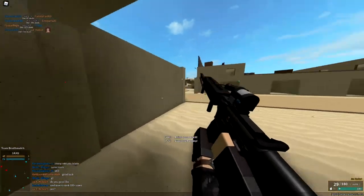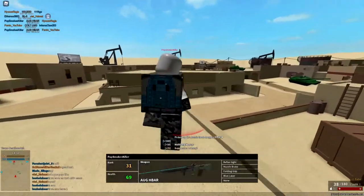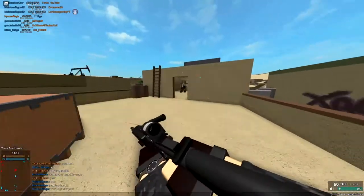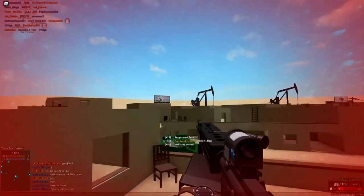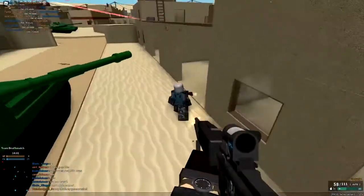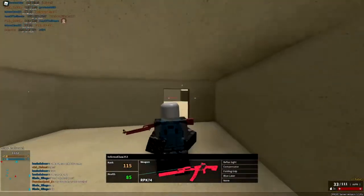It helps a little bit at longer ranges. But when you get into a close range engagement, like if there's an enemy in front of you, you kind of want to jump in a circular motion. They'll have a hard time aiming at you if you jump around like that.